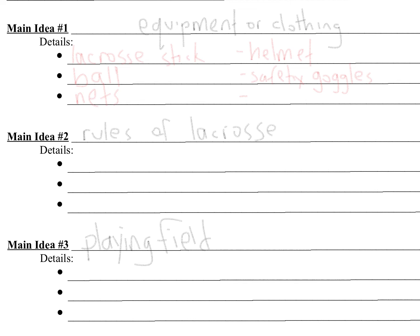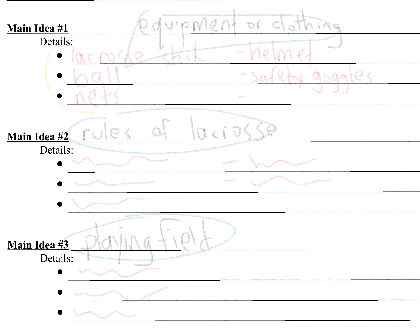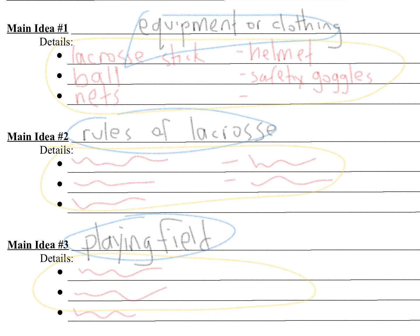Now I would add some details about the rules of lacrosse, and I might need more bullet points. And for the playing field — what it might be like, how big it is, how many people are on it at a time, what kind of surface it is — is it grass, or is it a court, or something? So now I have my main ideas and my details. Now that I've worked really hard on making a really good planning page, the rest of this expository essay is going to be a piece of cake.